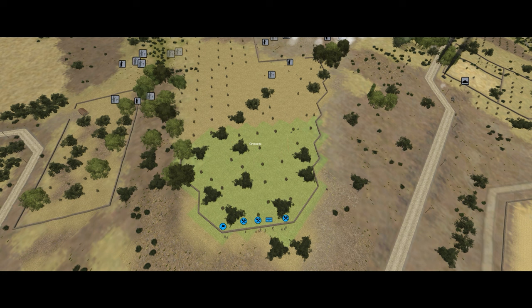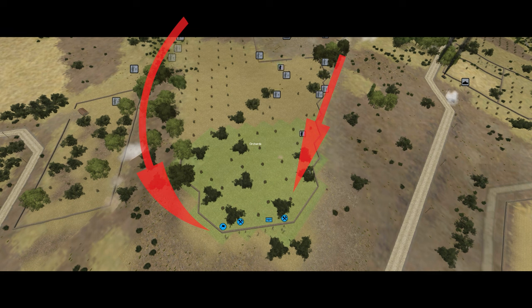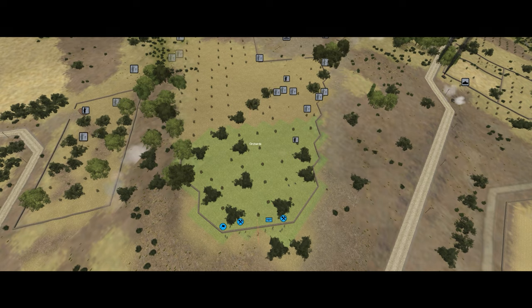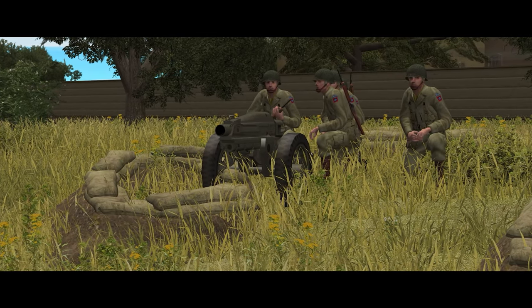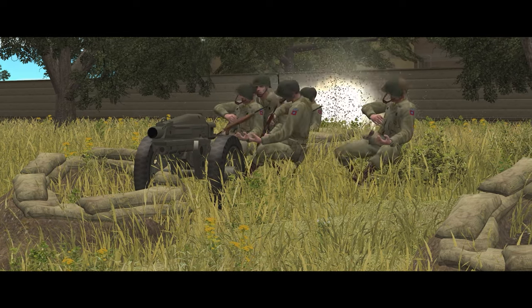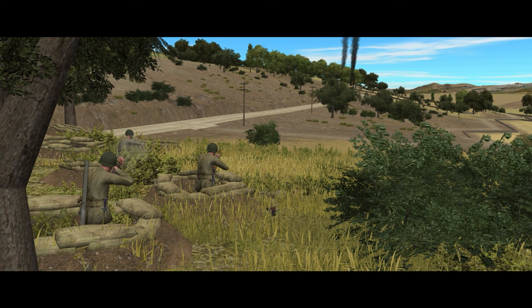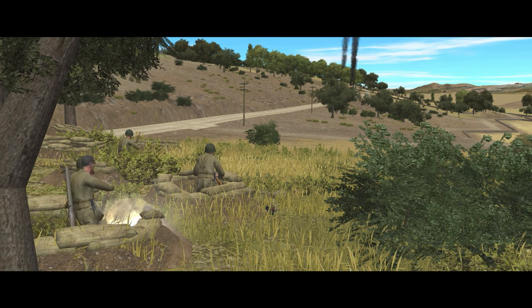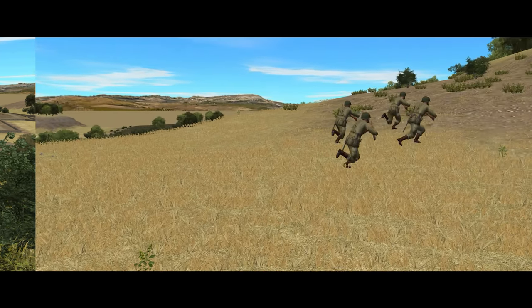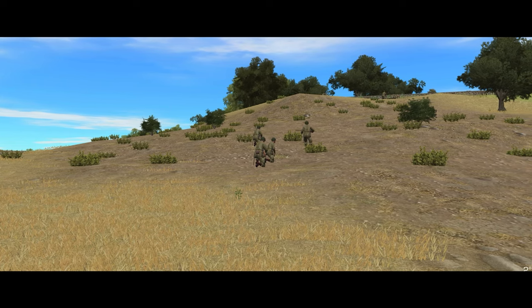Meanwhile, the engineer squad is finally reformed at the edge of the orchard and is desperately holding the line against waves of Italian forces. Despite the Italians getting within spitting distance, my combat power on the wings is doing an excellent job holding them back and keeping them from double enveloping the orchard position. However, a mortar barrage begins falling on my defenses and one of the very first rounds knocks out most of the 75mm pack howitzer crew defending the right flank. On the very next turn, the R-35 puts a 37mm high explosive grenade straight through the chest of one of my bazooka team members. Things are getting hairy up at the orchard, so I send a couple of infantry teams up to reinforce them until my reinforcements arrive.